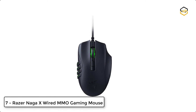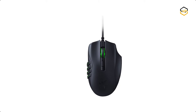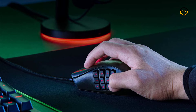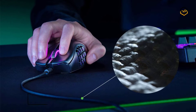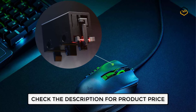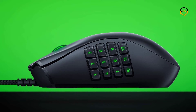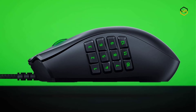Ranking at number 7 we have the Razer Naga X Wired MMO Gaming Mouse. The new 2nd gen Razer optical mouse switches use light beam-based actuation, registering button presses at the speed of light. It offers on-the-fly sensitivity adjustment through dedicated DPI buttons, and allows button remapping and assignment of complex macro functions through Razer Synapse. Made lighter and armed with best-in-slot features, it's time to top the raid.